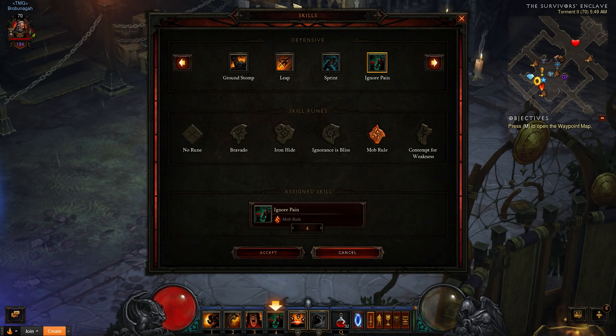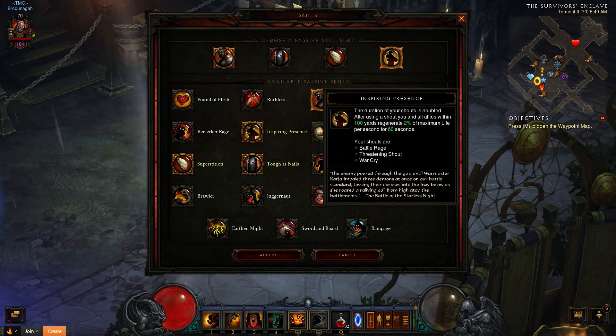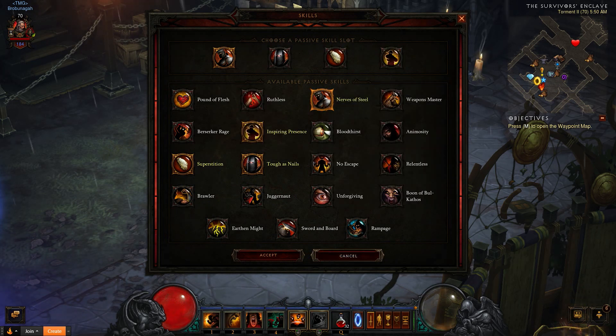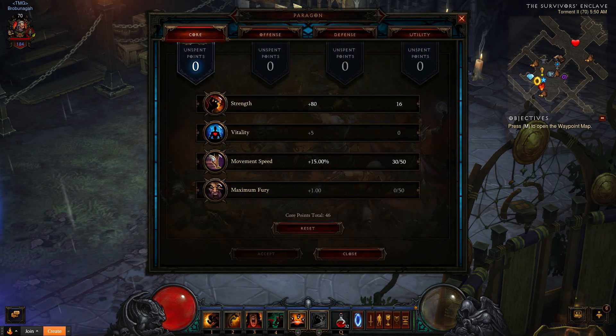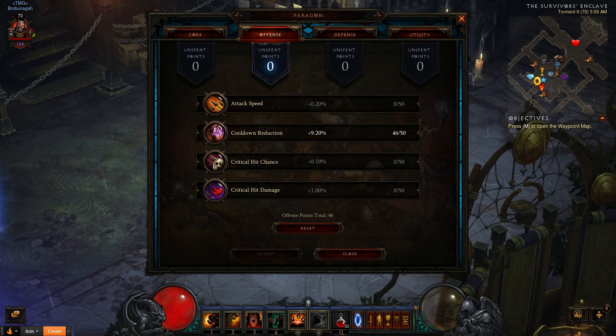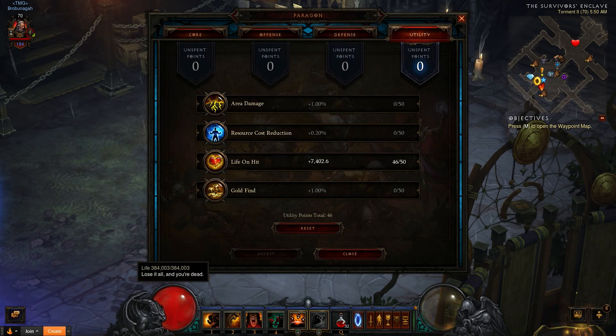Passives: Nerves of Steel, Ignorance's Steel, Tough as Nails, Superstition, and Inspiring Presence. For Paragon Points: Core — move speed to max, then go for Vitality or Strength. Offensively, max out your cooldown reduction, then go into attack speed. Defensively, all resist, then go for Armor or Life Regeneration. And Utility, max out your life on hit, then go into area damage.